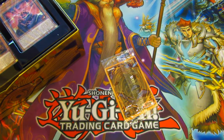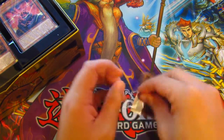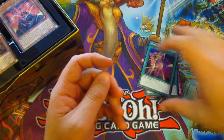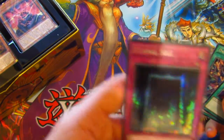Let me just open up my sleeves, which I forgot to do. There's sleeves everywhere in there, so we'll have to sort that out in a minute. Let's crack it up then. So we have Dark Burning Attack — that's a nice secret rare there. Dark Burning Magic. And Eternal Soul — there's also a secret rare there as well.